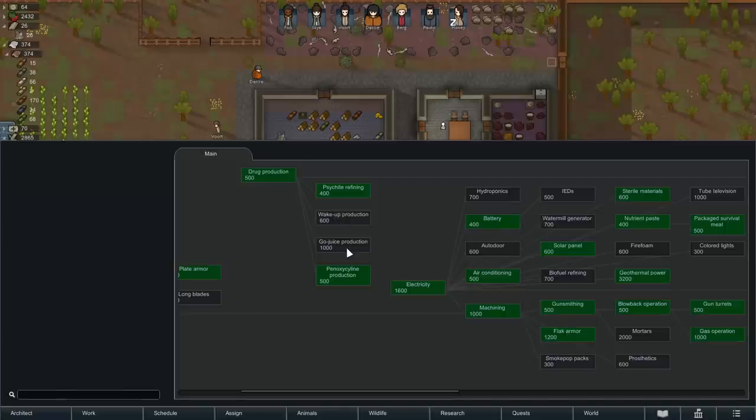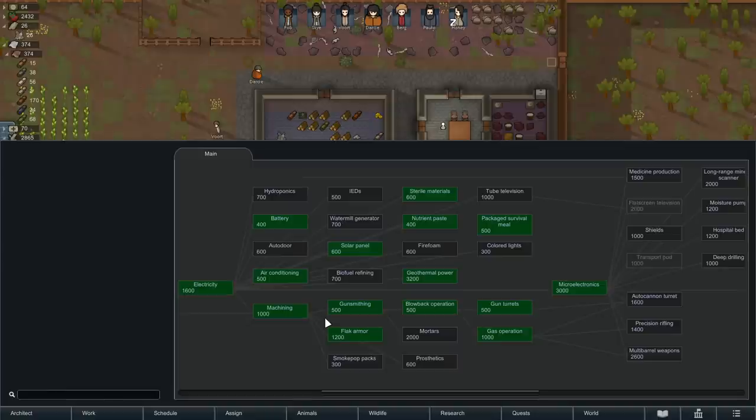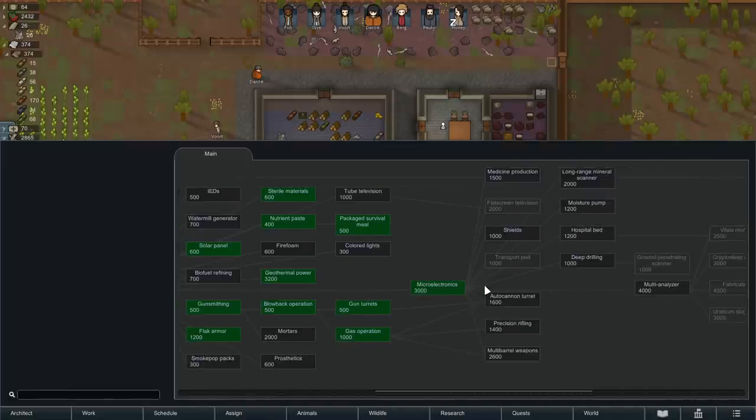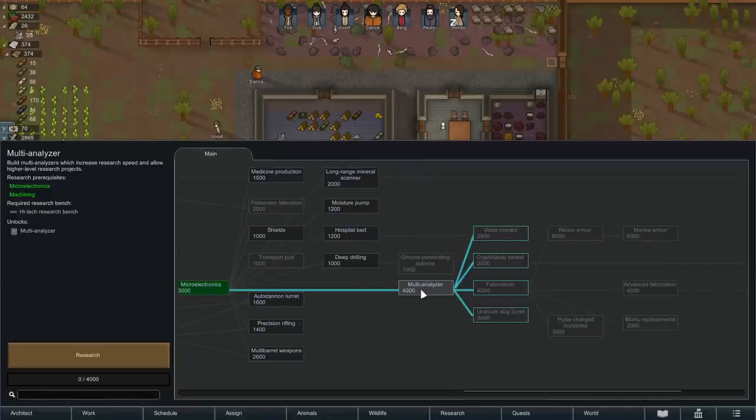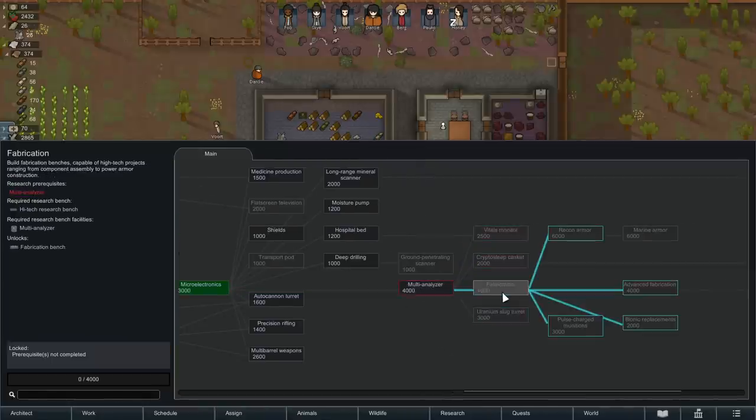I'm not really in a hurry to research wake-up production or GoJuice. The base drug production is going to be okay. We can now research new things we weren't able to before because we have the high-tech research bench in place. There are still a few things we can't research until we get the multi-analyzer. I do prioritize getting it pretty quickly after microelectronics, because the multi-analyzer increases your research rate — the earlier you get it, the more benefit. And some things are locked behind it. Fabrication gives us the ability to create our own components, and eliminating the possibility of just running out of components — to me, that's terrifying.